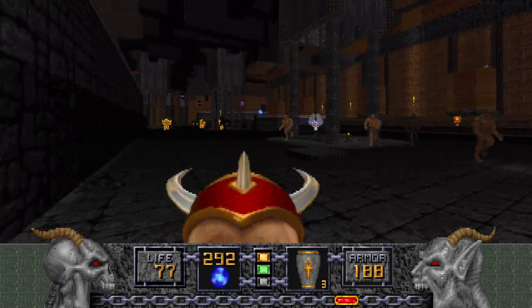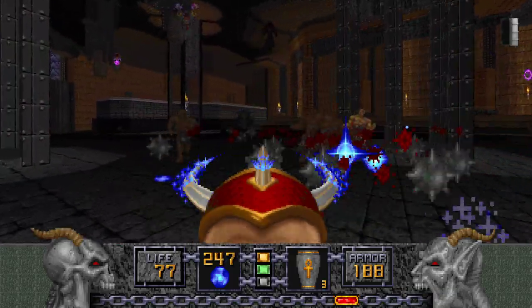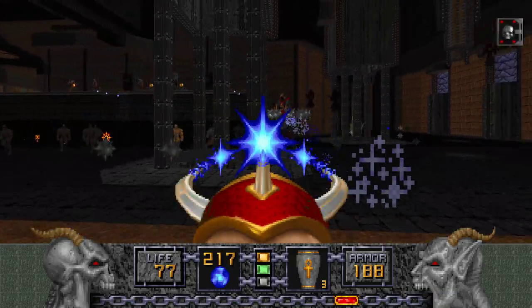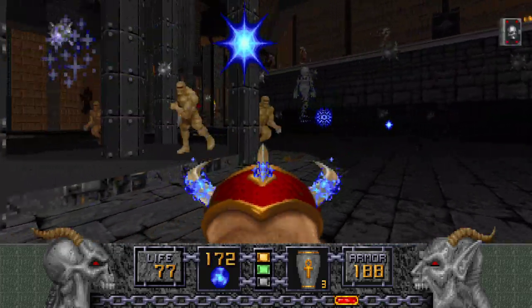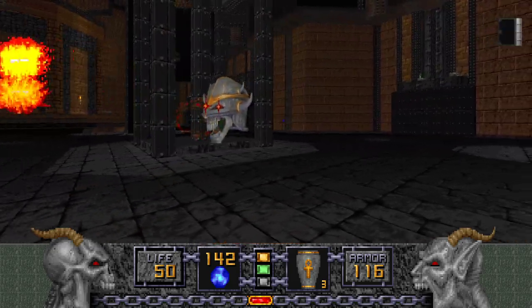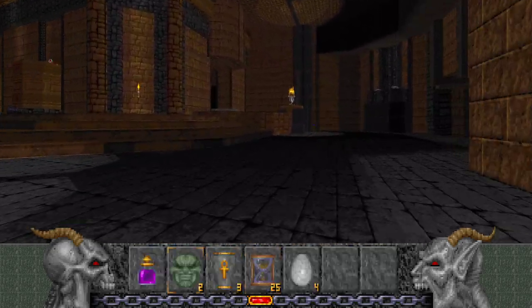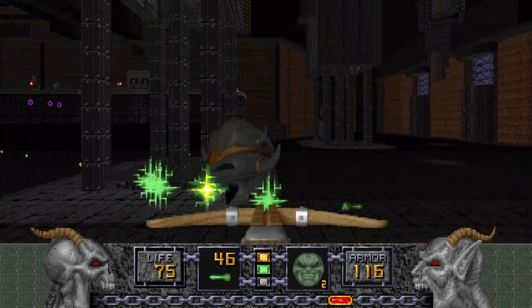I think it's high time we grab that Sigil, since this is such a wide open area. The Rippers can make quick work of most of these enemies — except the Iron Liches. Get out of my way. I just got hit by a Serpent Keeper, but we have a Quartz Flask so it's not all that bad. I mean, yeah — it's still pretty bad, though.